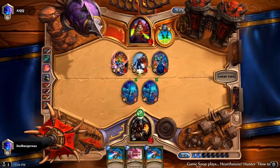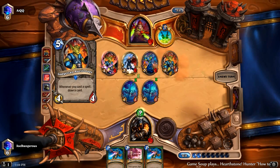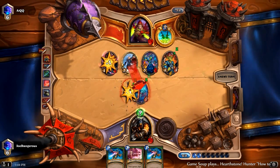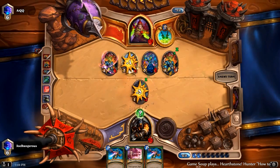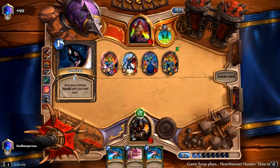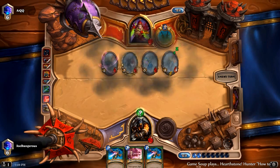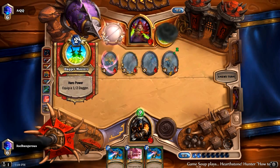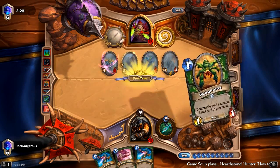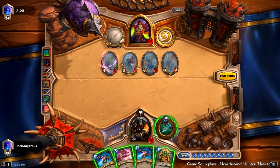He tried to trigger the Freezing Trap or Snake Trap. So he knows what it is — he knows he's going to lose all of his guys. He's playing like he knows he's going to lose them. He's a Miracle Rogue so he could kill us with spells, but it's going to be a little rough. He's got 10. We have five — yeah, we got it. Nice.